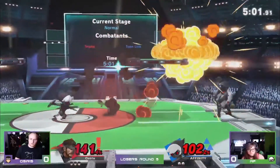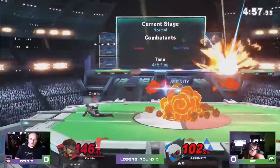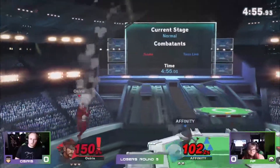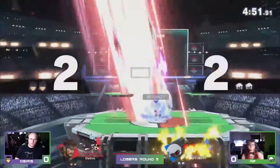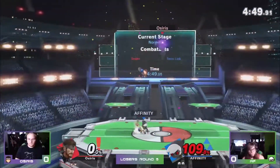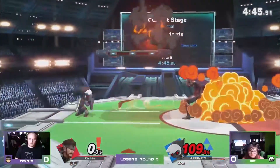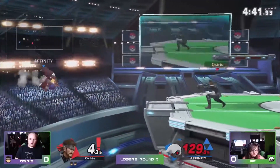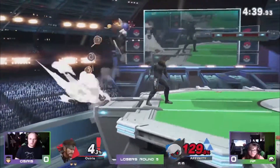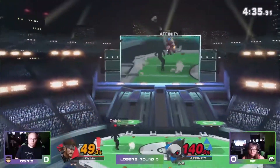Up tilt is plenty good at finishing stocks on its own. So this has just been a war so far — projectiles all over the place — but it's not going too well for Toon Link; it's so much lighter than Snake. Right as I say so, a stock is taken. There's the arrow, but it's not enough. She's holding onto a bomb. I like that.